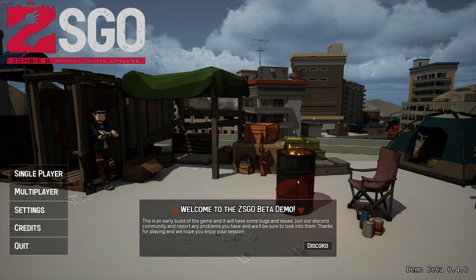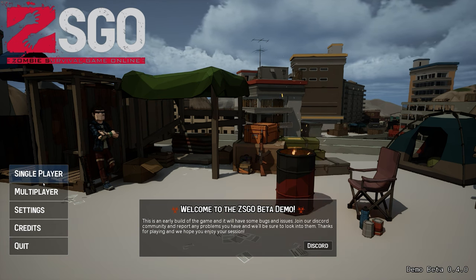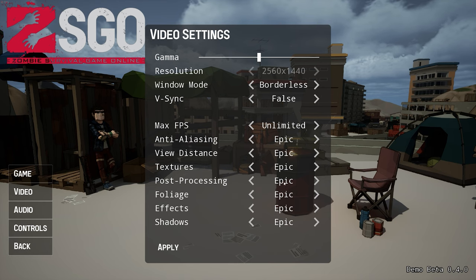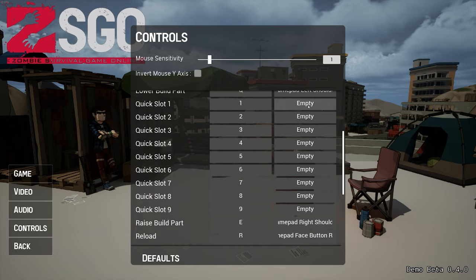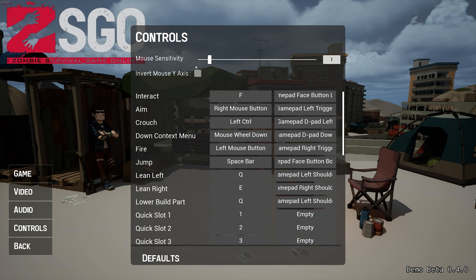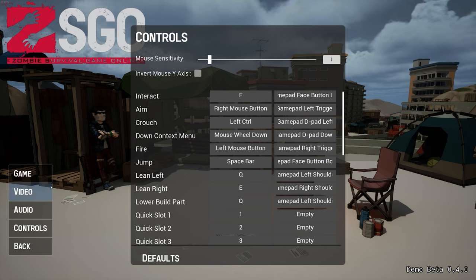Over here is everything you need to get started. In settings you have HUD settings, general HUD settings, graphics, and audio — I lowered mine because I'm recording. You've got all your controls in here. There's controller support but you have to set the quick slots up yourself. We do have a default Steam Deck controller layout that's great, so I suggest throwing that on if you have a Steam Deck.